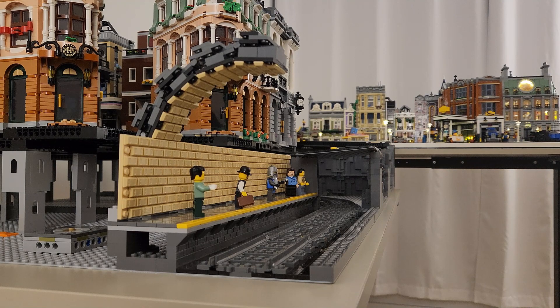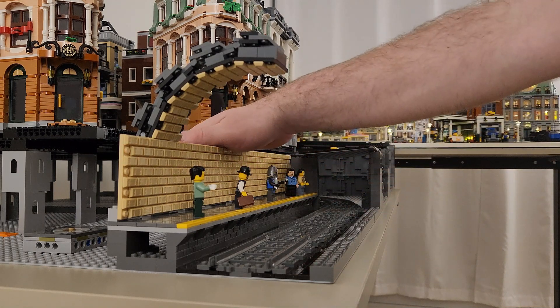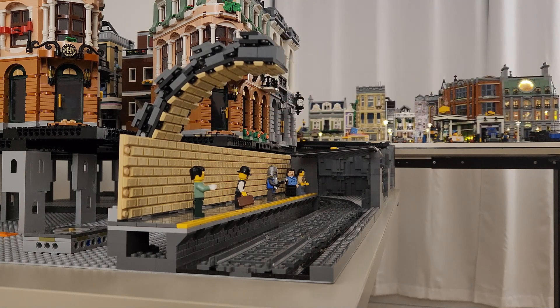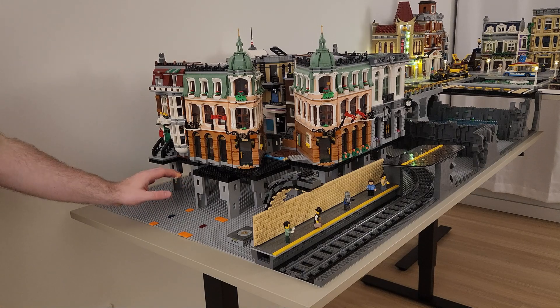One thing you will notice is that there's no access to the platform. I will build that in and have a door here somewhere that's actually going to lead up to ground level between these two buildings. I'm really happy with how everything's turning out — all the proportions work well, the designs are working. But there is one thing that I need your help with: when the city is elevated, there's going to be an empty spot below all of these buildings. I need your comments and your ideas of what should I put down here below these buildings.